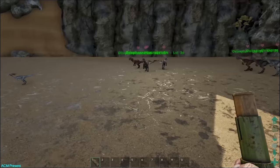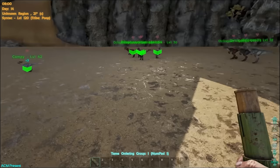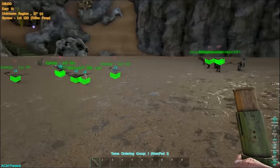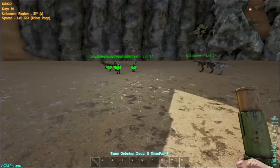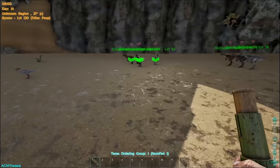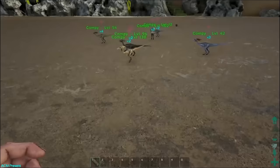Starting off with the compies. If you hold down H you can see at the taming bar it says taming order group one. Group one is everything besides the oviraptors — there are dillos over there. Group two is compies, group three is dillos, and we're going to set up a new group four which will be oviraptors. They're also going to be in group one because I want my oviraptors, compies, and dillos all to attack stuff.